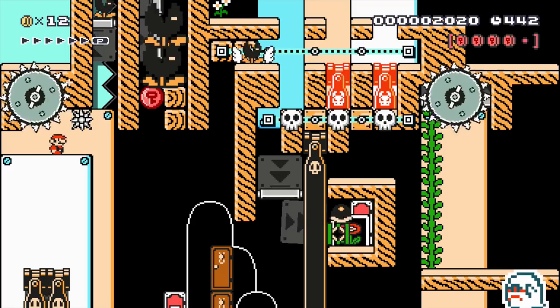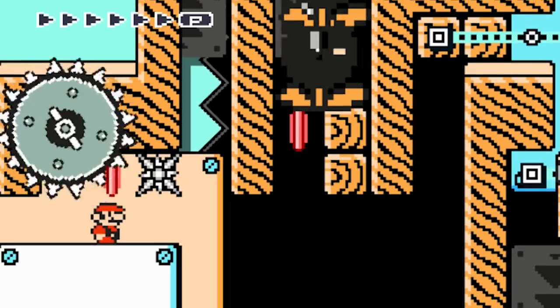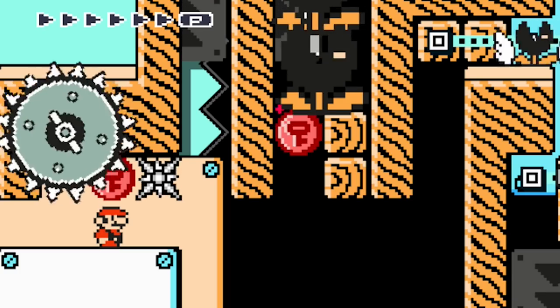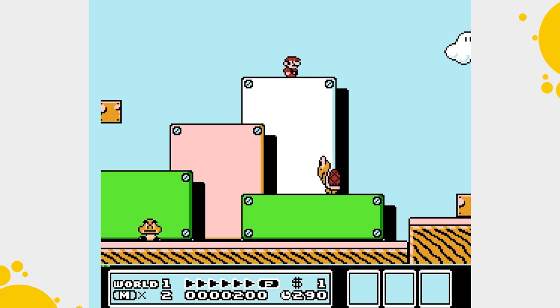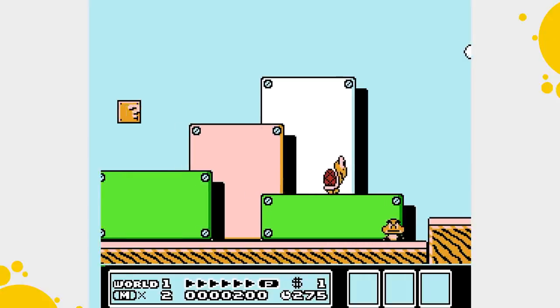But luckily there is a small easter egg in the game which allows us to collect this coin. If our plumber is in the SMB freestyle, stands on top of a white semi-solid platform, and holds the down button for a couple of seconds, he does a mini hop after a while which allows him to collect this coin. This was meant to be a super small easter egg, since it was possible to jump behind white semi-solid platforms in Super Mario Bros. 3. But this little trick can actually be used for really unfair puzzle levels.